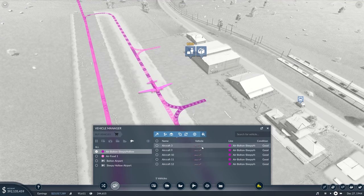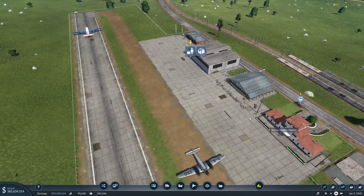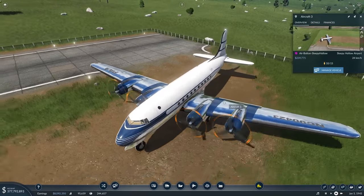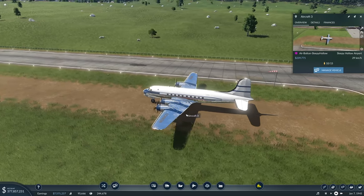We have the older planes, the DC, and we're just going to change them with the DC-4 — the latest model, which can take another five more passengers, so a third more capacity, and is even faster than before. Let's just exchange them and have a look at those beauties, because they look fine — look at that!